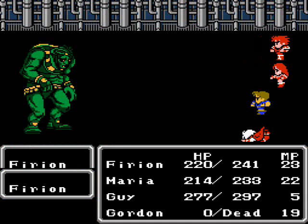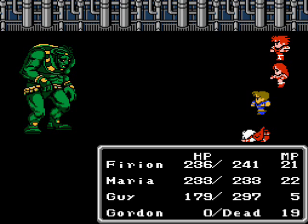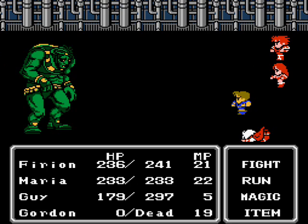Berserk is so good. I should remove Maria's equipment when I do that — well, I should still do it. If Guy gets killed, though, I am screwed, because the other guys will be sent to the front row and I'll have no chance at that point. So yeah, let's remove the equipment to make sure every layer of Berserk hits Guy. There we go.